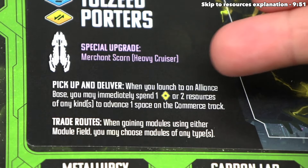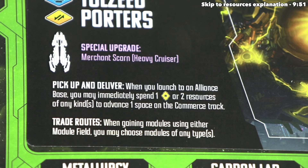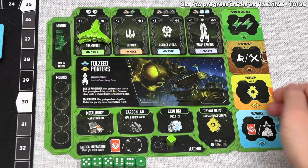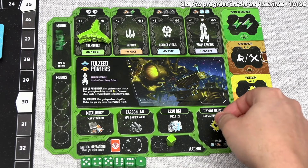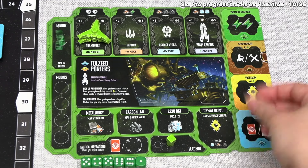The green player is controlling the Tolzied Porters. They just activated their pick-up-and-deliver asymmetric effect, which says whenever they launch to an alliance base, they may immediately spend one credit or two resources of any kind to advance one space on the commerce track. There are various resource storage spots on the player space station mats: energy, titanium, nanocarbon, ice, and galactic credits. Galactic credits can be spent as if they were ice, titanium, or nanocarbon, making them flexible.